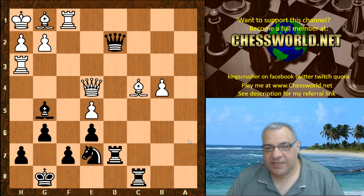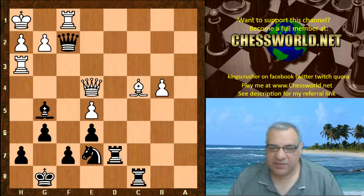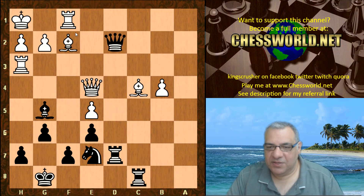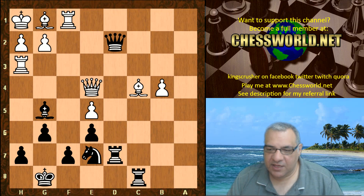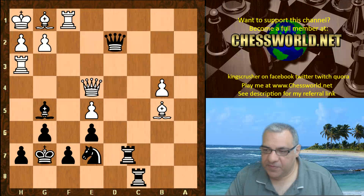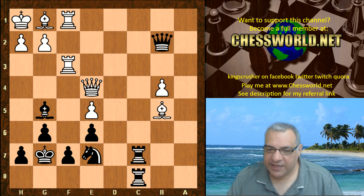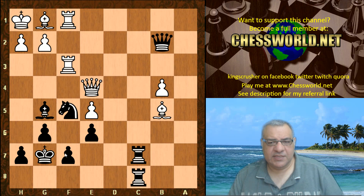There might potentially be back-row tricks if the bishop had gone to f2 — it looks as though there are back-row tricks almost. Anyway, Bishop g1 is safer. King g7, Bishop b5, and now Rook d3, Queen b2 — the rook goes back hitting f7.